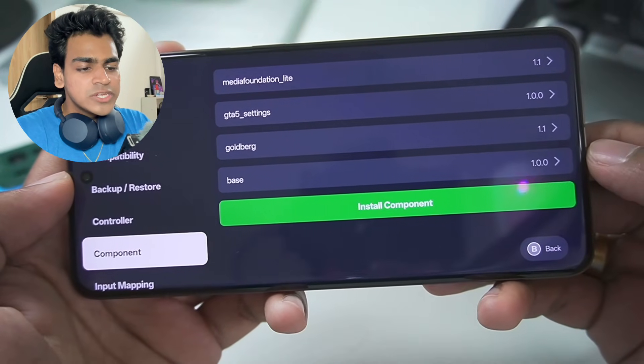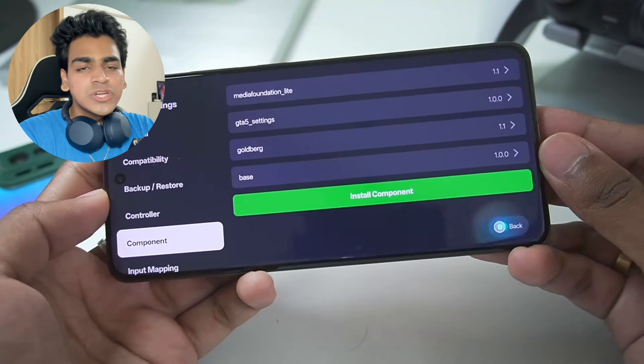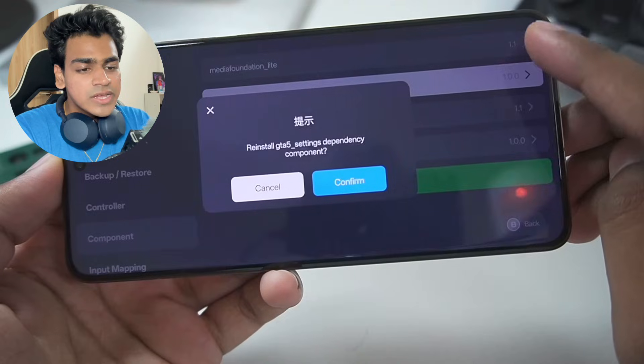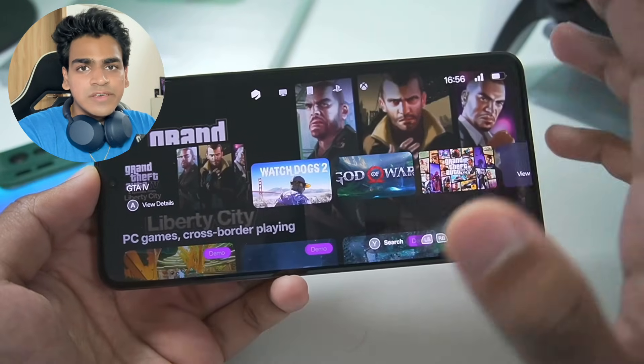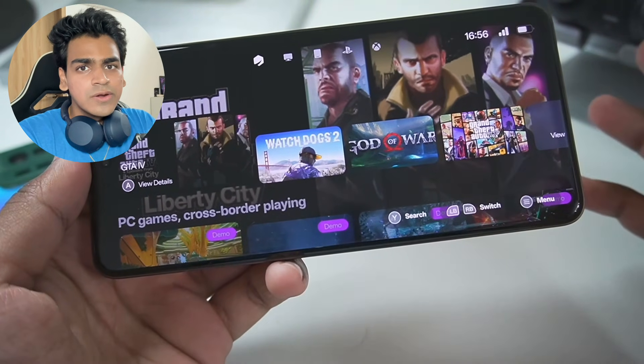You can also go to Components to check the versions of components that have been added. For example, when emulating GTA 5, Gamehub will automatically add a GTA 5 settings configuration that decreases the game's quality to give you better FPS, unlike Winlater which emulates the original GTA 5 with original graphics. Take note of that difference.